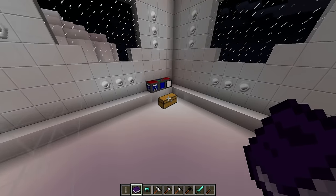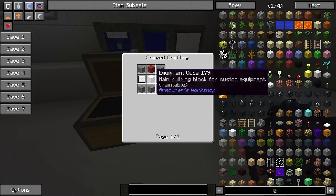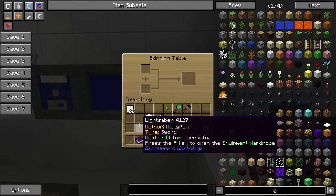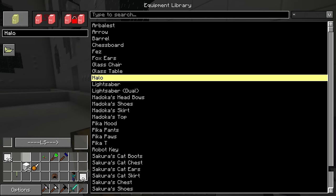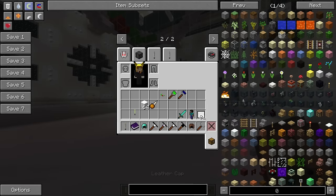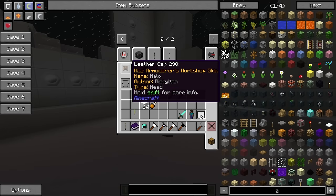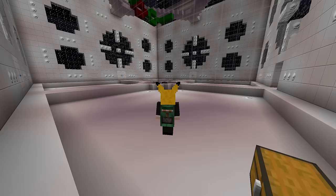Let me grab a hood real quick from the equipment library — let's do a halo. There we go, we have a halo — fantastic. So now we put the halo in here, we put a leather cap there, and now this leather cap is a halo so I can just equip it normally. As you can see we have a halo above our head but we're also wearing a leather helmet. That works for diamond helmets too — I have a diamond helmet right here that is a Pikachu hood as you can see.